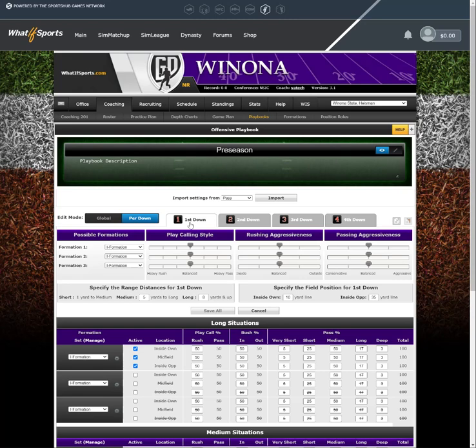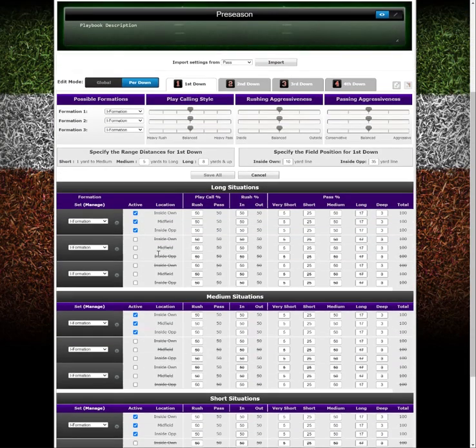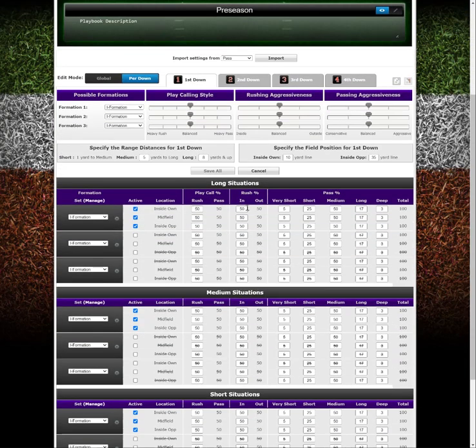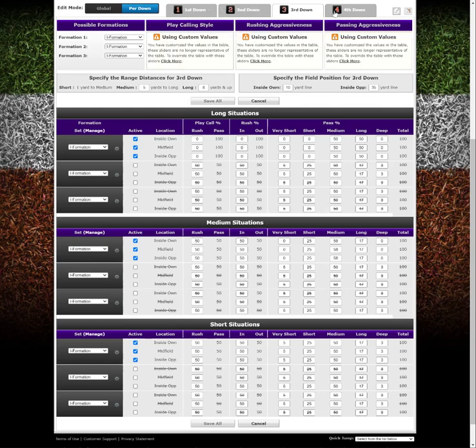I've also found that I can use this playbook throughout the season periodically in certain game situations to get those freshmen back in the game. Remember, I said use that generic I formation, and that's what you see here. It's 50% rush, 50% pass. Play calling - inside, outside, how passes get distributed - none of that matters, because I'm not about winning or losing. I want to get guys in the game, making sure wide receivers and running backs everybody's getting their fair share of playing time, and I leave it the same across first down, long, medium, and short.